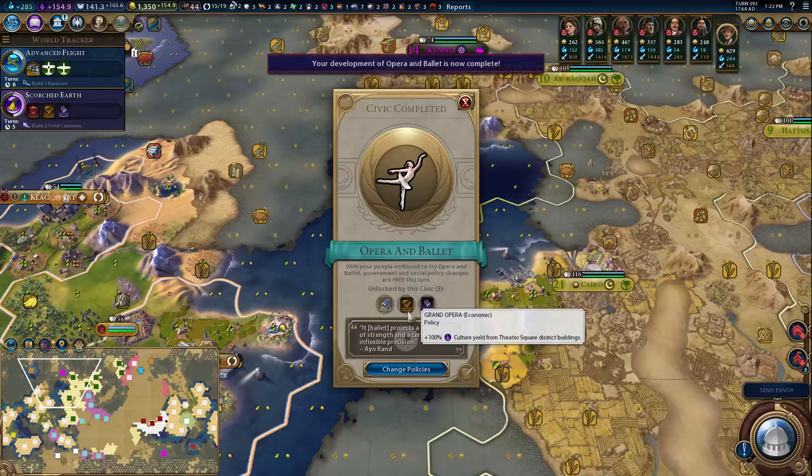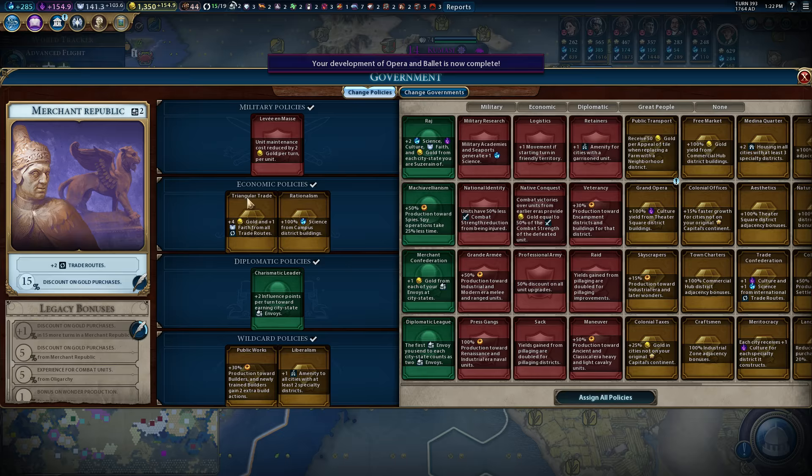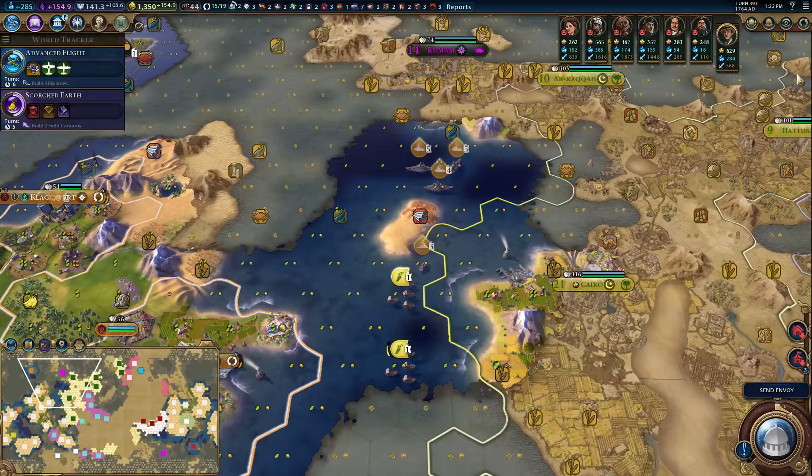I don't think we're making any policy changes. Laval Mass is still good. Campus building is good. Triangle trade, good. More influence points, good. Public works — we're still building builders right now. And we need liberalism to keep our people happy. So we're not making any government changes.